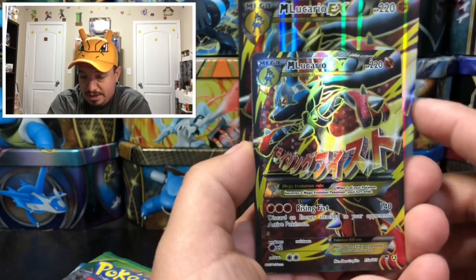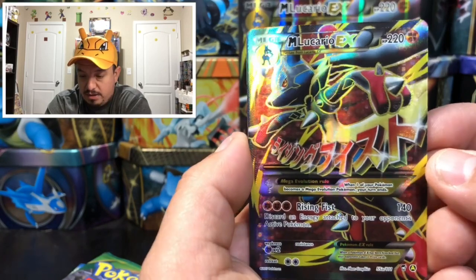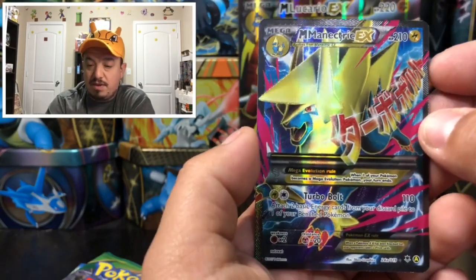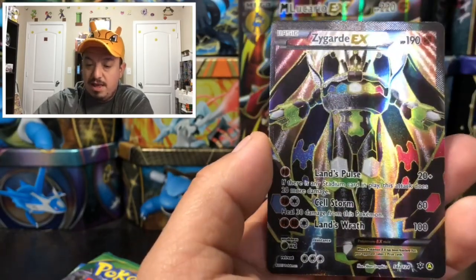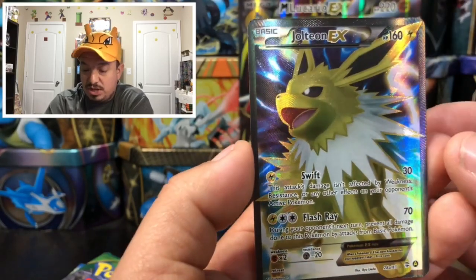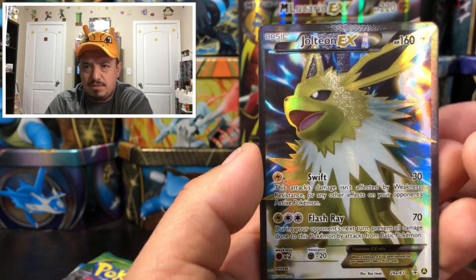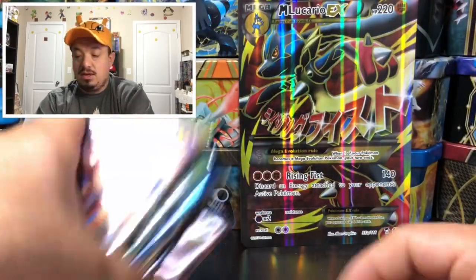Let's check out these alternative artworks, which are awesome. Here is Mega Lucario EX number 55a — alternative artwork, an awesome looking card. We have a Mega Manectric EX full art, another awesome card. Zygarde EX, which just looks amazing. And a Jolteon EX number 28a out of 83 — this one is from Generations, not Evolutions.